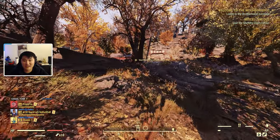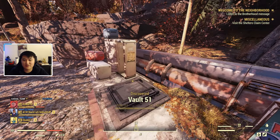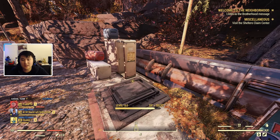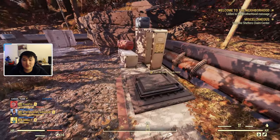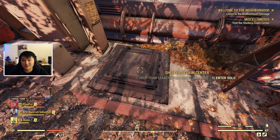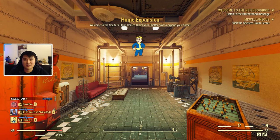I've arrived at the area — you can see it says 'Visit the Shelters Claim Center.' We are now at Vault 51, and this is going to be the location. Vault 51 actually has a fast travel area now, so once you discover it you can fast travel here for free. You can also start the quest line from Vault 51 if you want, but let's go ahead and enter the Shelters Claim Center.